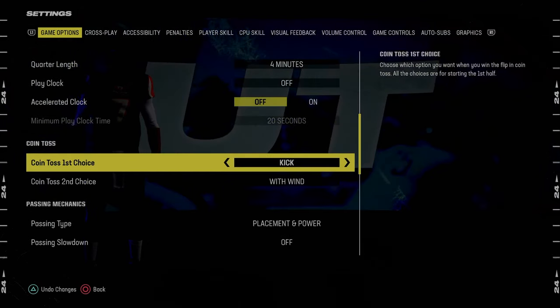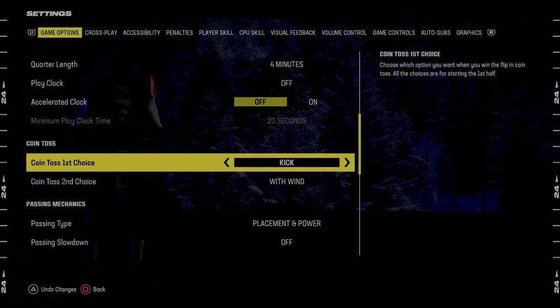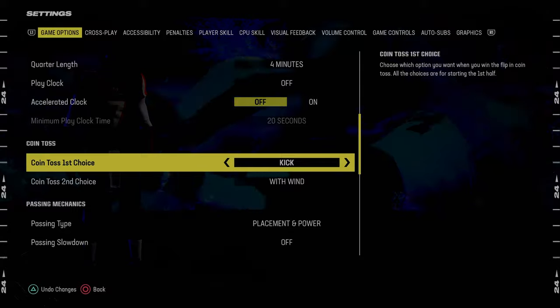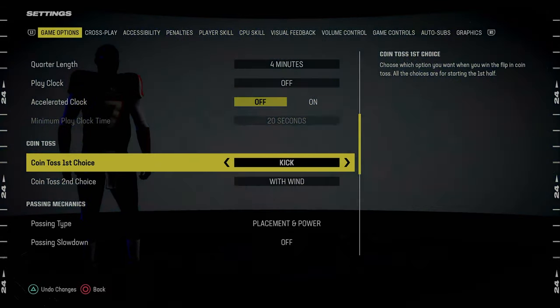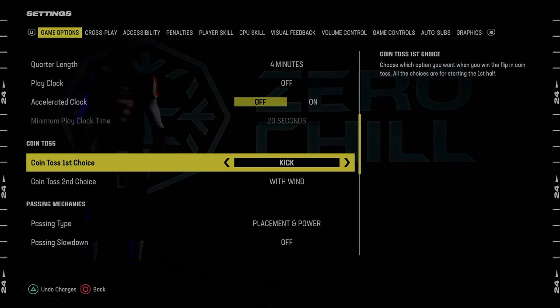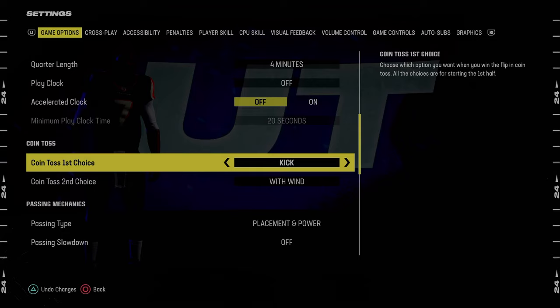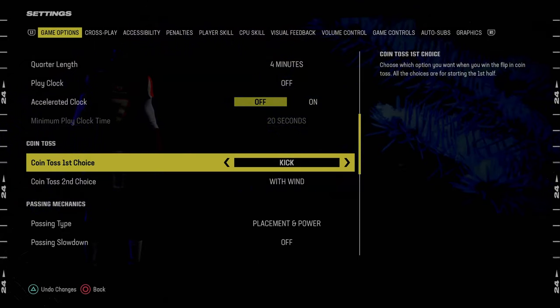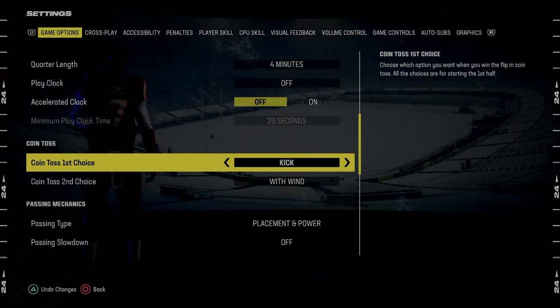Also really important: coin toss first choice — you always want this to be Kick. The reason why is because clock management is so important in Madden every single year. This is one of the things that separates the best players in the world from average players. What the kick does is it allows you to get the ball at halftime, which allows you to almost be up a stop from the start of the game. It's a very important setting to have.